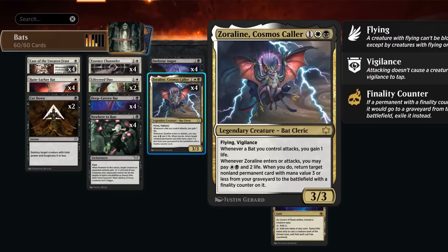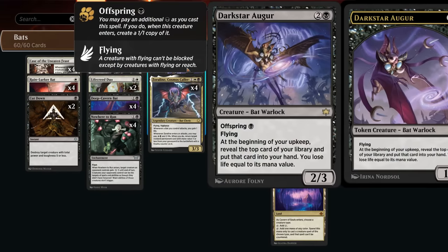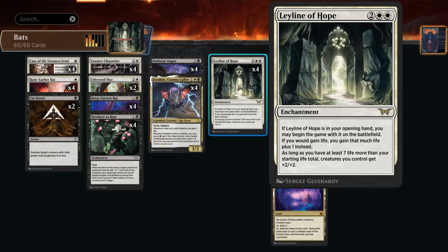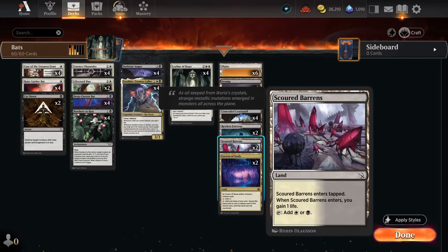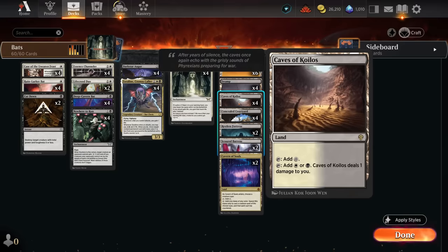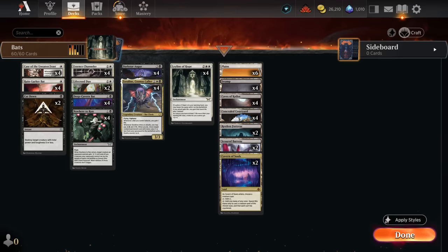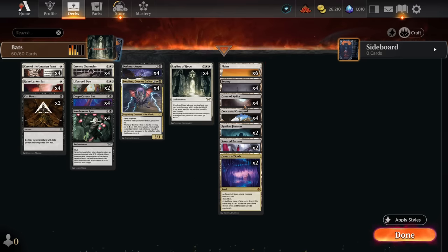We've got the Leyline, which we're hopefully not revealing to the Augur since that's four damage, but great to have in our opening hand. The mana base has two copies of Scoured Barrens, which enter the battlefield gaining one life and can also sometimes make a big difference. The Restless Fortress can animate into a creature that attacks and gains more life. There's also Caves of Koilos — synergistic with Essence Channeler — two Cavern of Souls naming Bat to make our stuff uncounterable, and some additional basics and Concealed Courtyard to round things out. Now let's jump into some games.